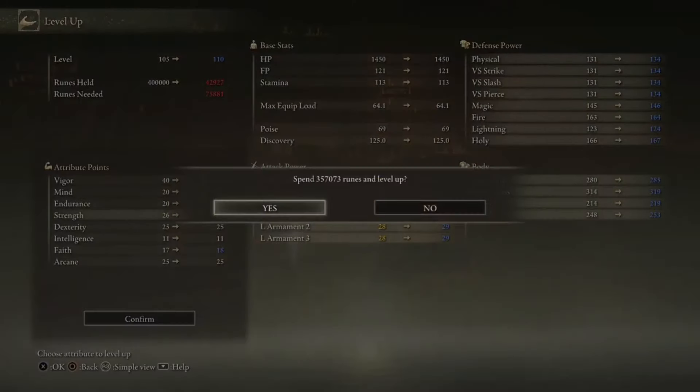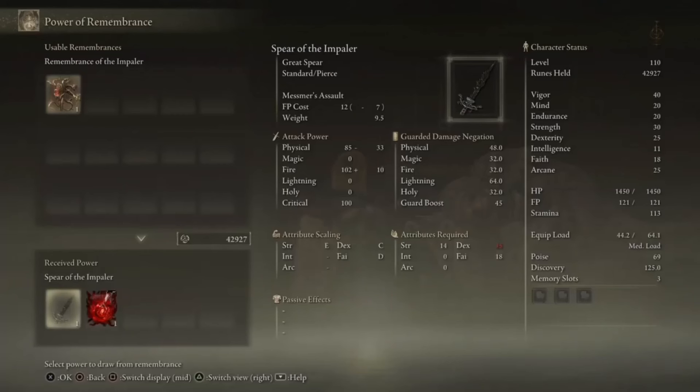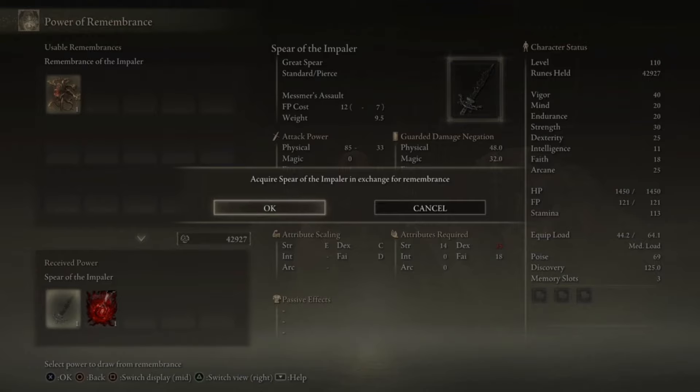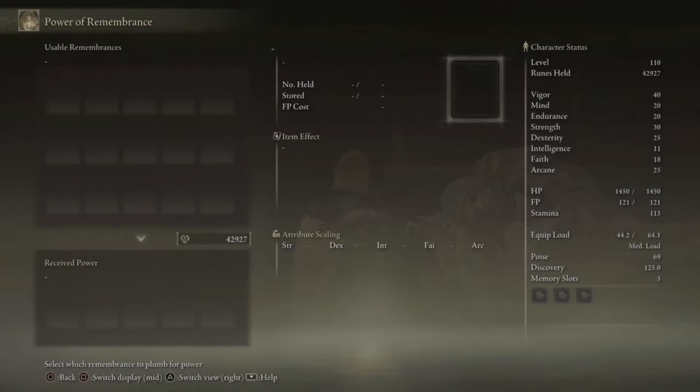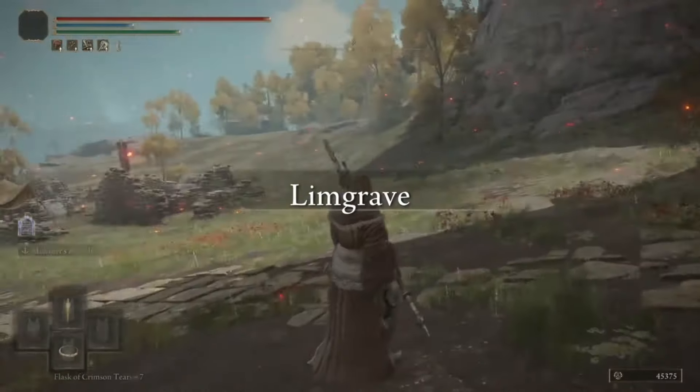Level up to 35 dex and 18 faith so we can go and use Messmer's own spear. Use our second Somber Stone 10 on it. Let's go try it out.